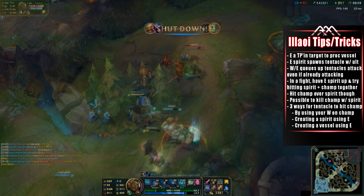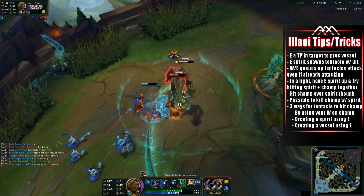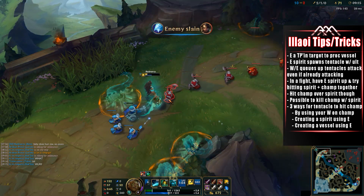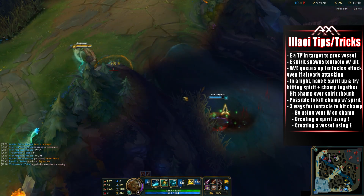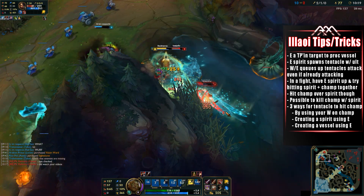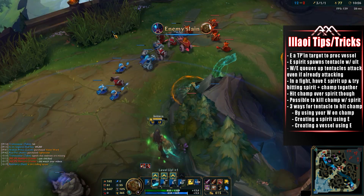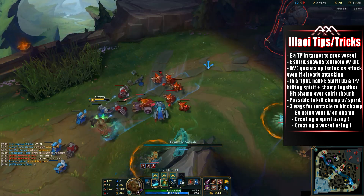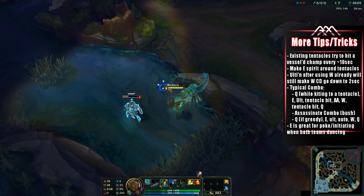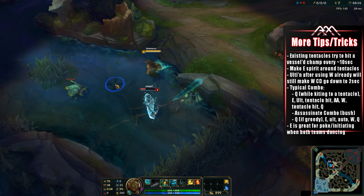When fighting with Illaoi, try to get your ultimate while the spirit is out to get two tentacles. If you have to choose between hitting the spirit or the champion, always prioritize the champion — if they escape your range the spirit will slow them. There are three ways for tentacles to hit a champion: commanding with W, creating a spirit with the first part of E, or through the vessel effect from the second part of E. Existing tentacles will also try to hit a vesseled champion every 10 seconds.